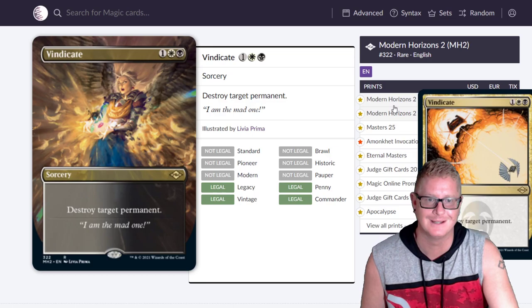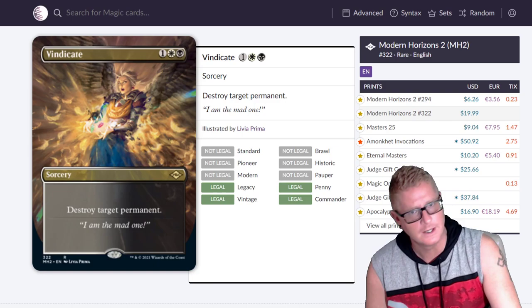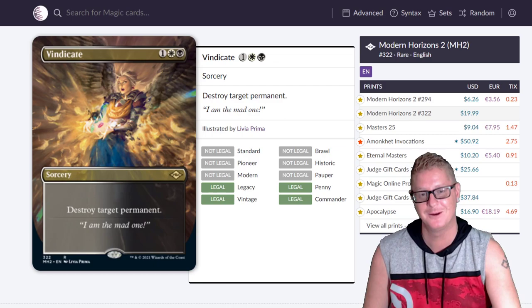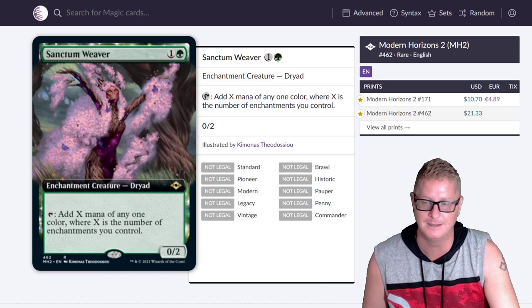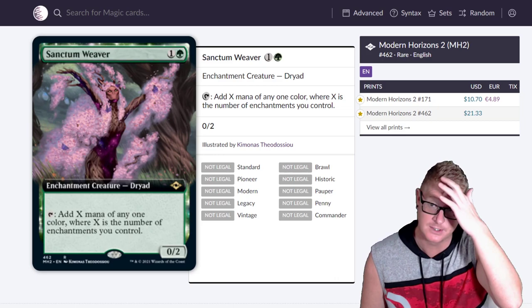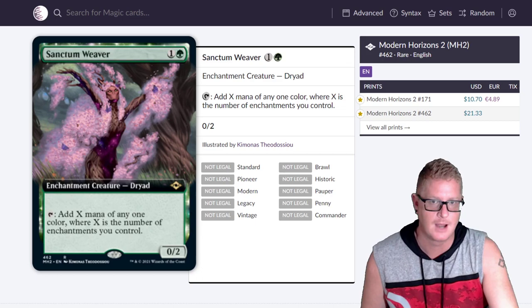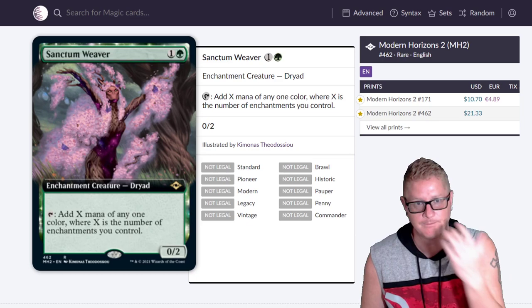Then we got Vindicate. Holy crap, has this been printed a lot. The Modern Horizons 2 base version is only $6 right now, probably going to drop to $2-$3. This thing is now legal in modern, which I think is legit. There's a version at $19.99 — you're paying for the artwork. The artists in Magic the Gathering are just amazing. The work they put in is gorgeous.